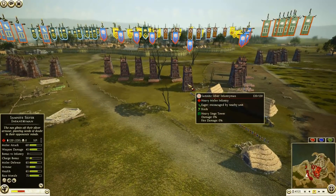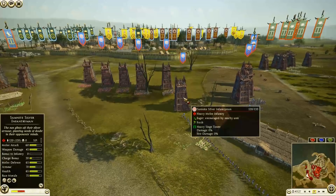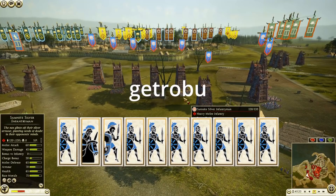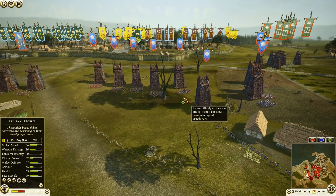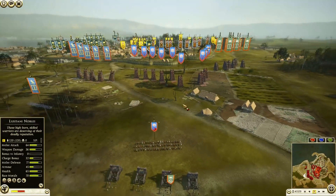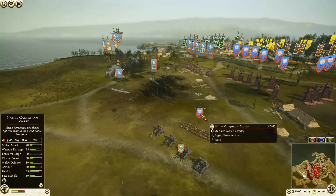Then we have the Sam Knight faction — haven't seen a Sam Knight faction at least without using the New World mod. Sam Knights are being commanded by Getreber. He has brought 8 units of Sam Knight Silver Infantrymen, 1 Lucanian Warrior, and 1 unit of Native Companion Cavalry.